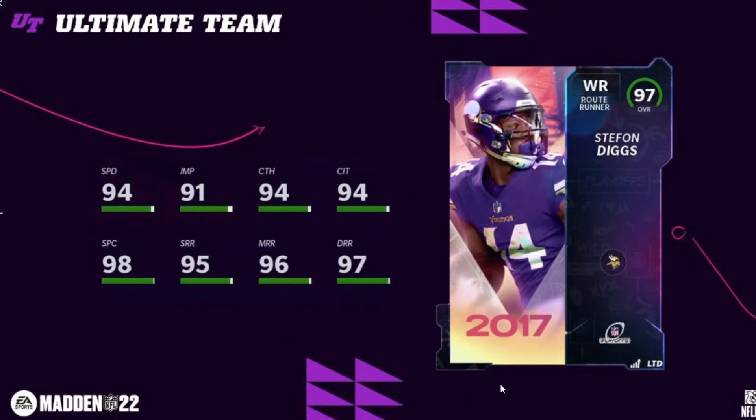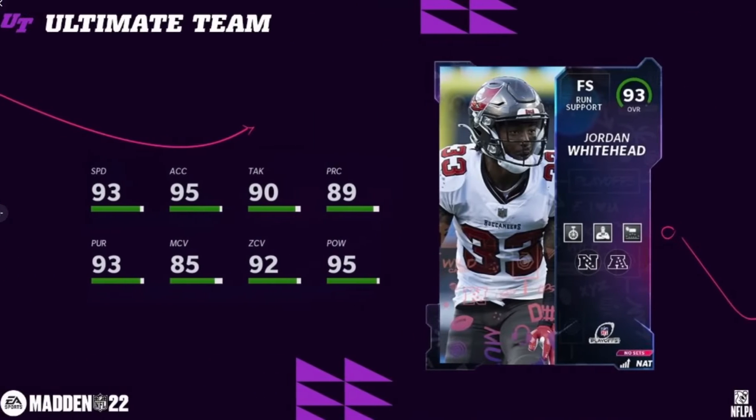The LTD for tomorrow is Stefan Diggs — 95 speed, 96, 97, 98 route running, 95 catching, 99 spec catch. He is the first wide receiver to get 99 spec catch. This is for the Minneapolis Miracle — sorry Saints fans. This card has to be on a theme team to be good; otherwise Stefan Diggs is just not the best card in the world. I really think he needs a speed increase to 96 base, then power up to 97. Bills and Vikings theme teams definitely got a big upgrade.